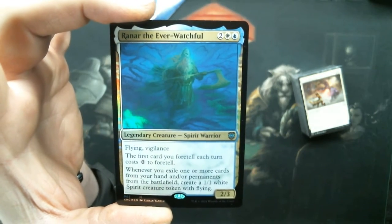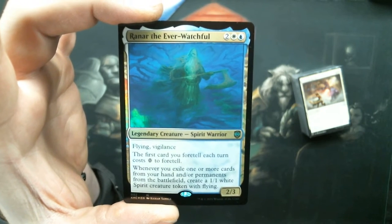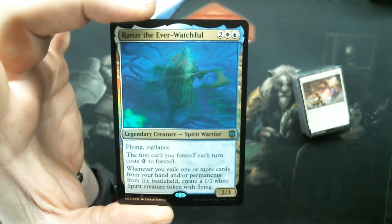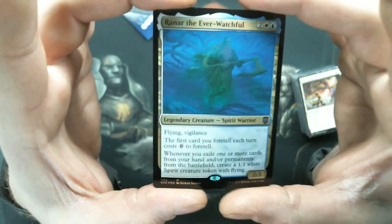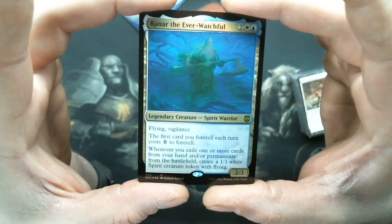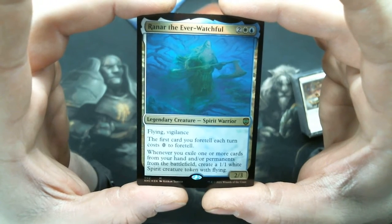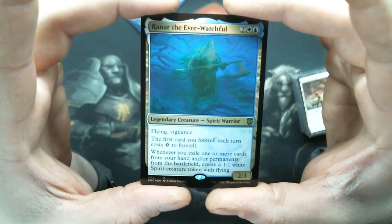Ever Watchful — four mana, two/three, flying, vigilance. The first card you foretell each turn costs zero to foretell. Whenever you exile one or more cards from your hand and/or a permanent from the battlefield, create a 1/1 spirit token with flying. So whenever you foretell your card into the exile zone, you get a spirit.